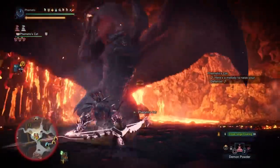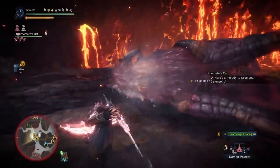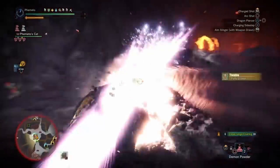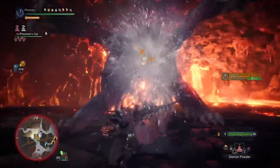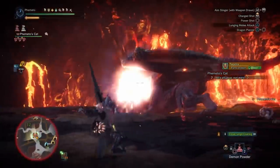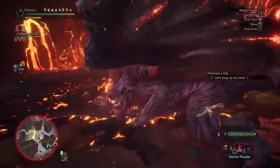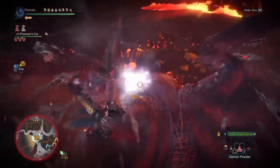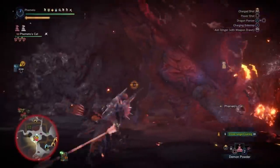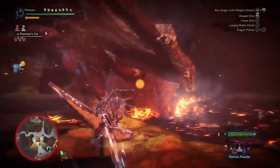Deviljho can dragonblight you very easily if you clutch claw him or touch his clouds — I don't recommend getting thunder blighted either. You can also activate it by touching poison spore cups and bomb toads on the map to self-inflict a status and clear it yourself. Once you get your status, eat a Nullberry or antidote and you're on your way — it basically turns those items into a better Might Seed. For blast and fire, you can just roll and keep the fight going with no downtime.